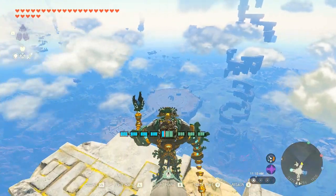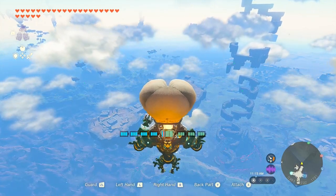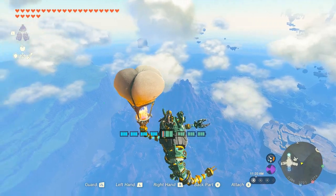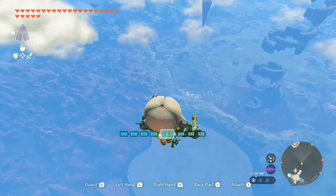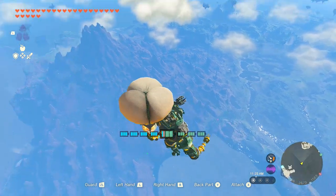I've got another fantastic item to fuse to the Mineru — a hot air balloon. It's different from a wing, so instead of flying, it can only be used to land gently. But this is what I call a landing with flair.